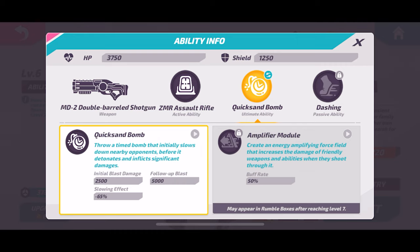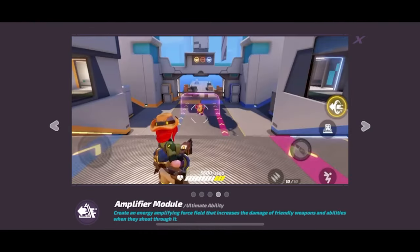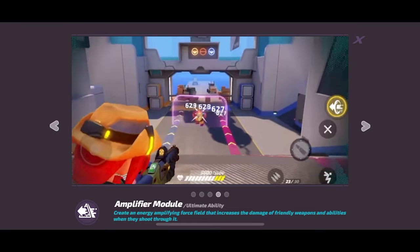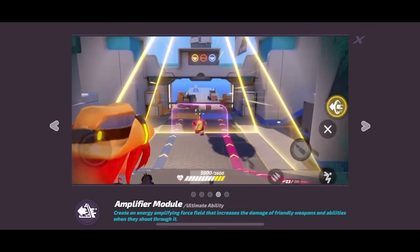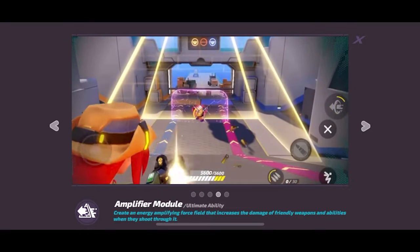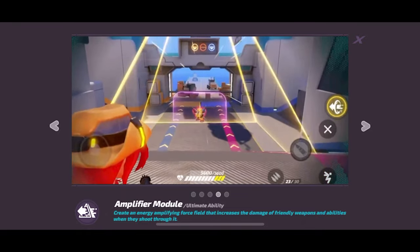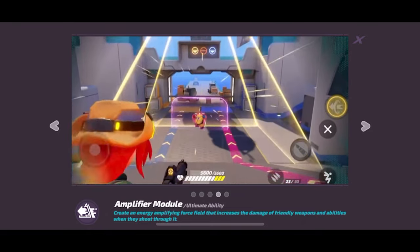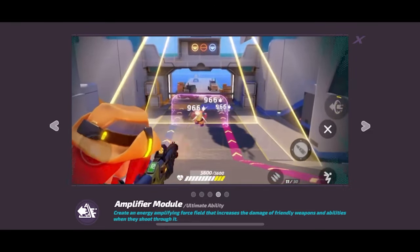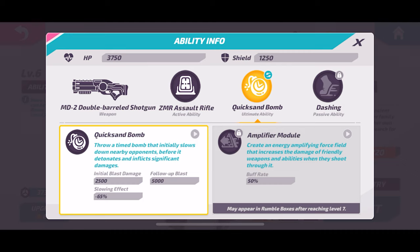The quicksand bomb is hard to land in my opinion, and I think her other ultimate — the Amplifier Module — is probably the better one. She puts down this giant triangle shape and your whole team and yourself get boosted damage, I believe 50% boosted damage on all targets. It's a huge damage boost over a wide area for you and your teammates, so it can really turn the tide in a firefight — very solid ability.